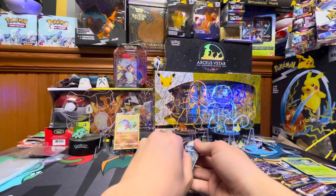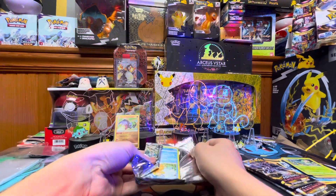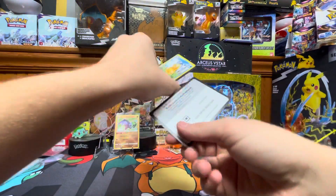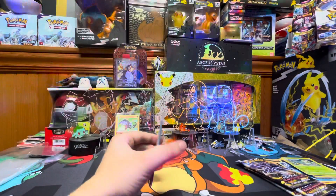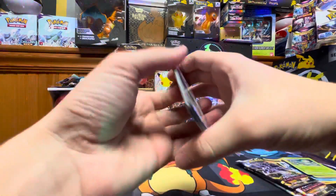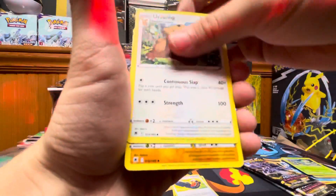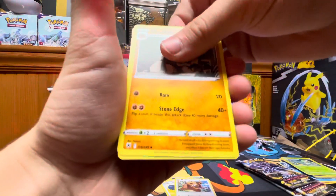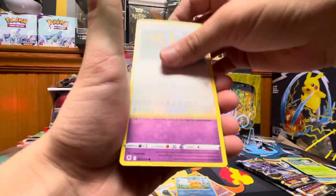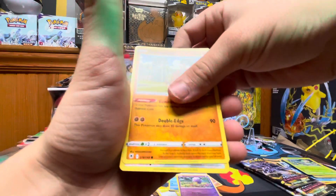Next pack. Here's the code card. We have Dark Energy, Trekking Shoes, Ursuluna, Cranidos, Psyduck, Joltik, Drifloon, Sudowoodo, Magnemite.